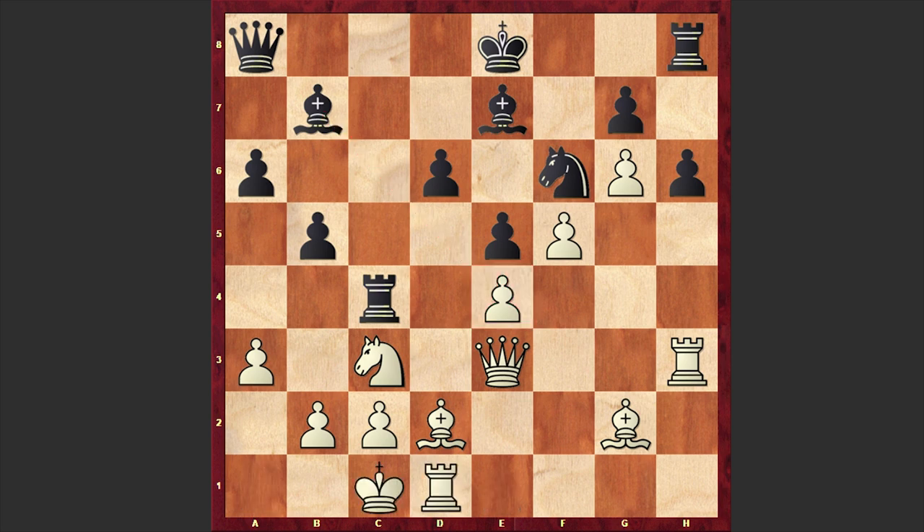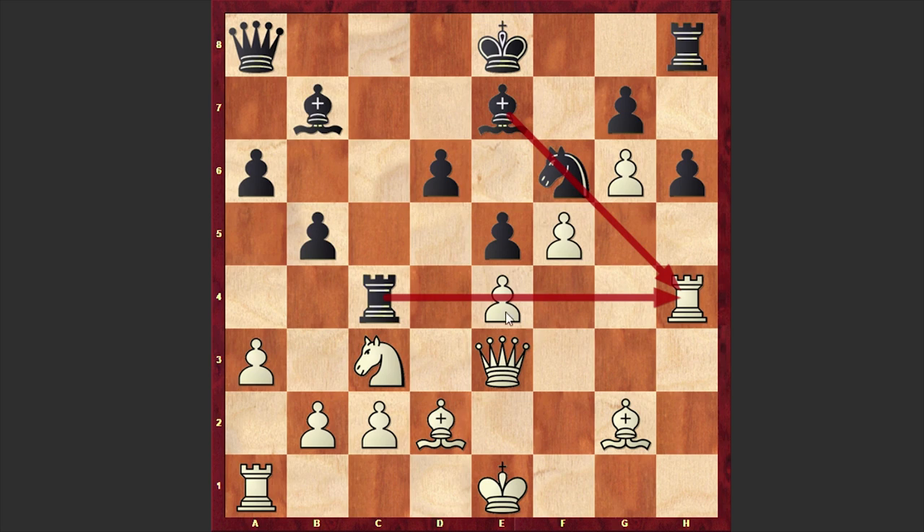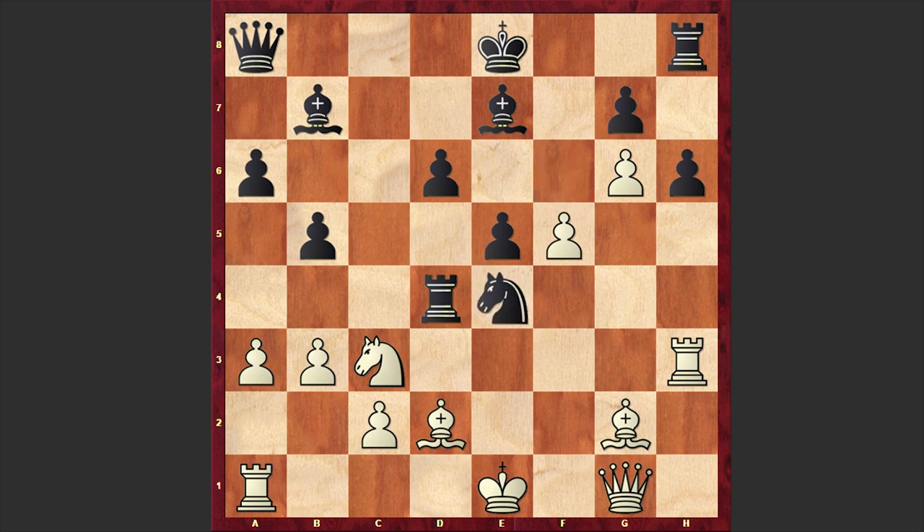Here Cardoso castled queenside, but let's cover other lines as well. What if Rh4 — which is of course not a good move — this steps both on the bishop's diagonal, and Black is pinning the pawn on e4. Black can play d5, or after Qa8 if b3 then simply Rd4. This is probably the best line for White, but even in this case White is losing the pawn on e4. If Qh1 then d5, and if Nxe4 then dxe4 — again Black is managing to win this pawn on e4.